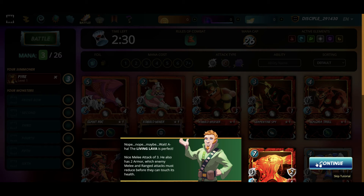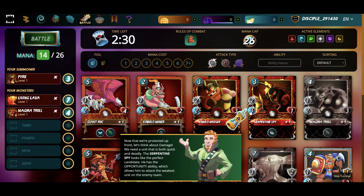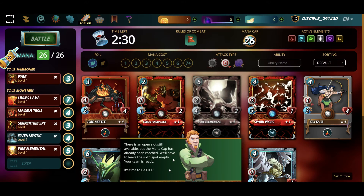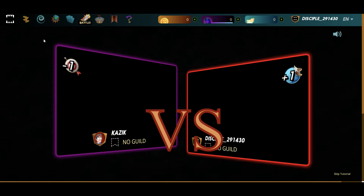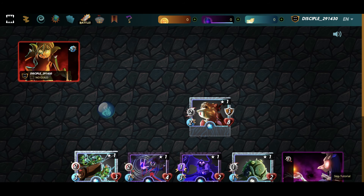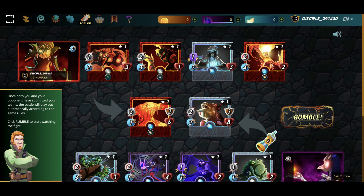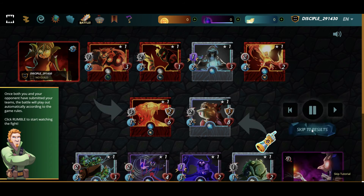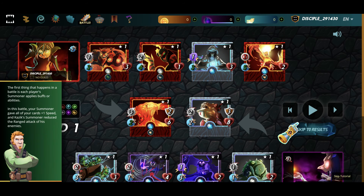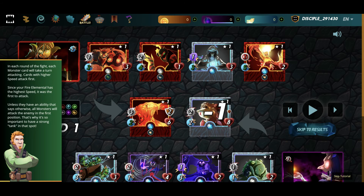The living lava is perfect. I actually just want to see how the game works, so I am going to click through some of this. As it's a tutorial, it will teach you how to play. It is time to battle. Here we go. First game. Oh, it's telling me to rumble. 30 rounds of the fight — each round the card will take its turn by attacking, so that makes sense.